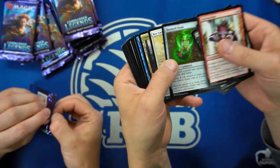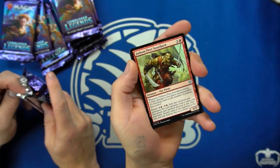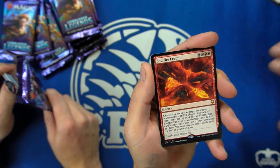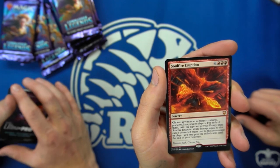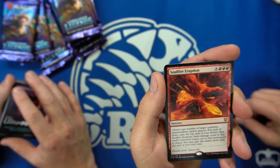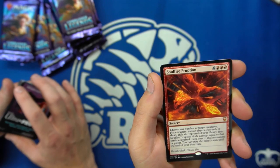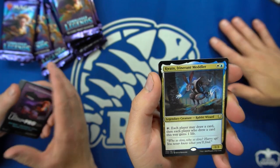I guess we can start going pretty quick — we've seen the commons. Russ Herald — we know that one. Tokens. Ooh, Numeth: choose any number of target creatures, planeswalkers, and/or players; for each of them, exile the top card of your library, then it deals damage equal to that card's converted mana cost to that permanent or player. You may play the exiled cards until end of your next turn. So you're getting a card for every target, and hopefully it kills them.